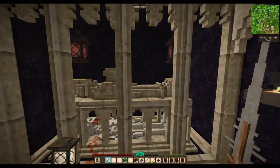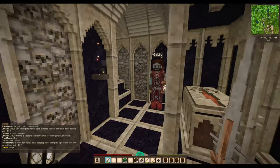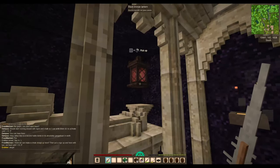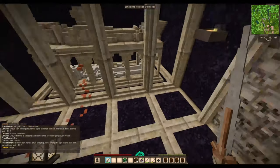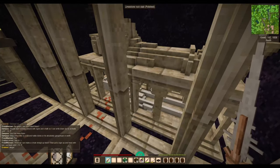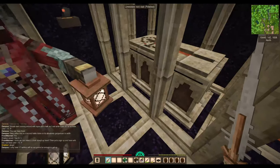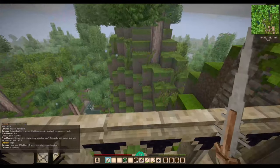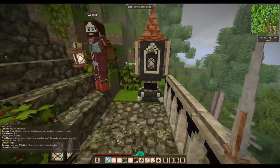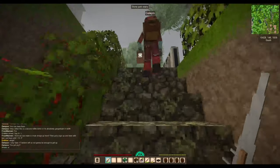These memento mori style tombs started being made around 1370. You had the image of a man who was alive, and the image of the real man as a dead corpse — Galazro is actually a historian. This is another edition coming out of the tunnel, and Galazro managed to redo the entire messaging with all those railings again.